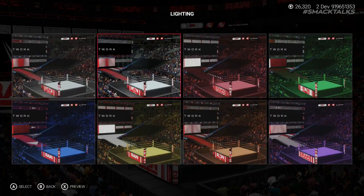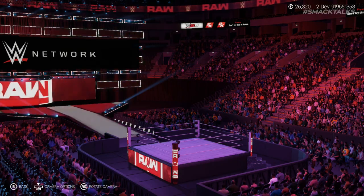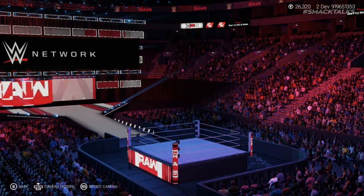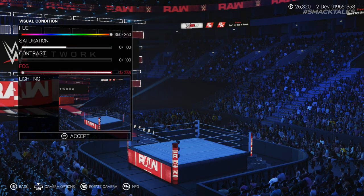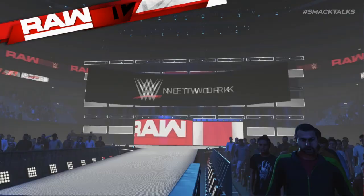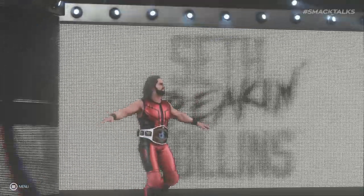Finally, should you wish to have a dark arena, choosing the new lighting option will present 8 different preset options to choose from, including options for a darker blue and purple arena. Upon selecting one, you can also customise it further using any of the previous options including fog, allowing you to create an epic-looking dark arena filled with fog, similar to the one seen on the main menu of WWE 2K18 last year.